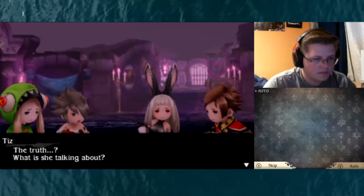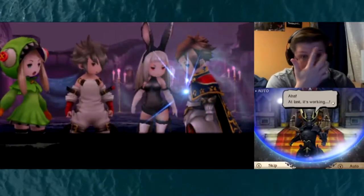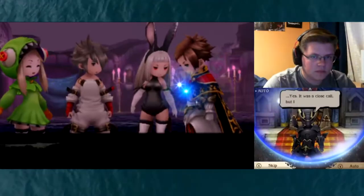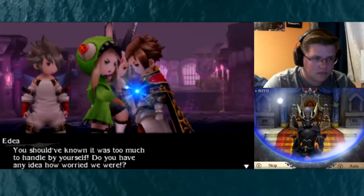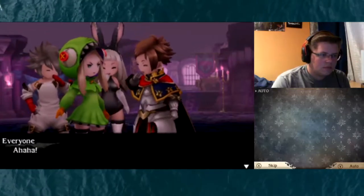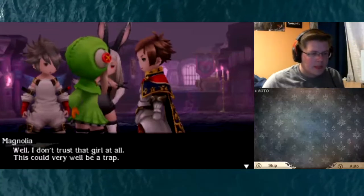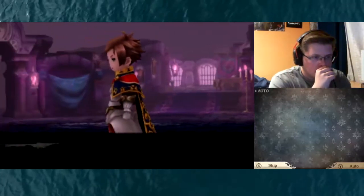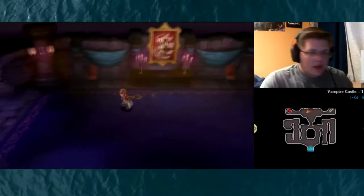The truth - what is she talking about, Tis? We don't have to do anything she says. Yes, but what about Alternas? It was a close call but I made it. You should have known it was too much to handle by yourself. Do you have any idea how worried we were? Well, at least we know Alternas is safe. What should we do now? Well, I don't trust that girl at all - this could very well be a trap. That is a possibility, yes. But what if she's telling the truth? Okay, let's continue the game here.